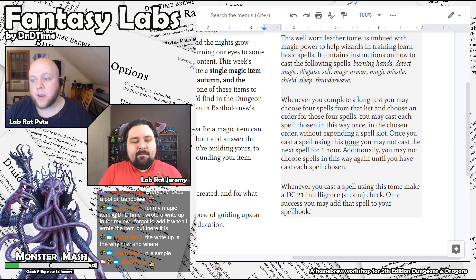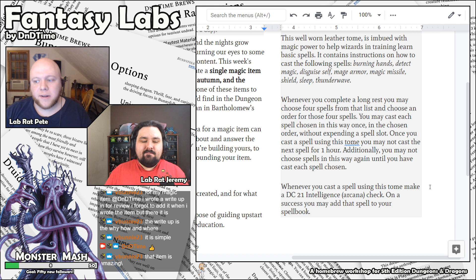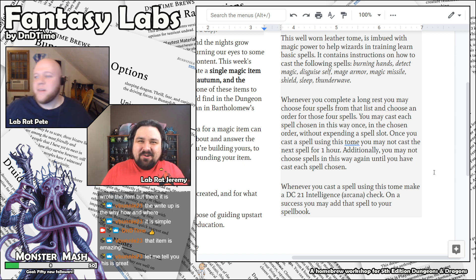You may not choose spells again until you've cast each spell chosen. So at the beginning of each day, you make a little curriculum for yourself out of the spells you've studied — one-hour class periods baked into the item, because they don't want you to overdo your training. My favorite feature: whenever you cast a spell using this tome, make a DC 21 Intelligence Arcana check, and on a success, you can add that spell to your wizard spellbook.